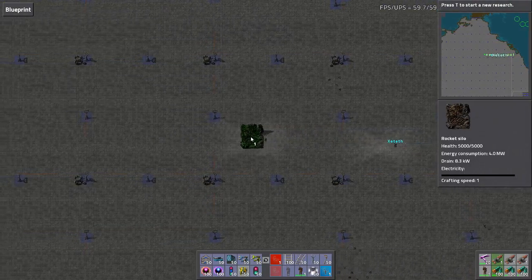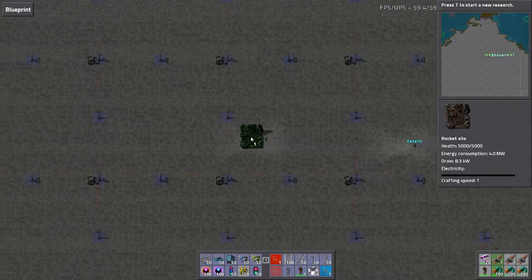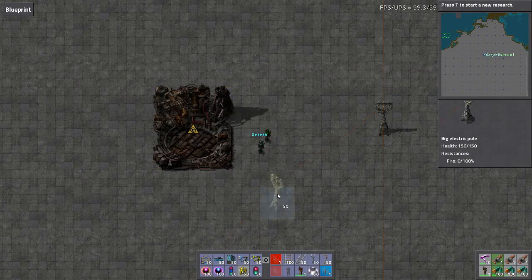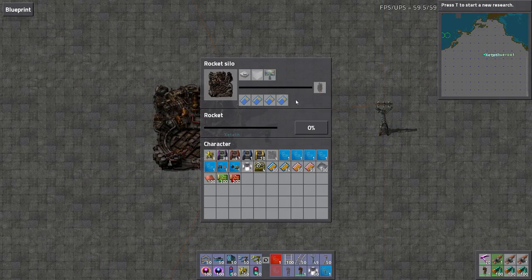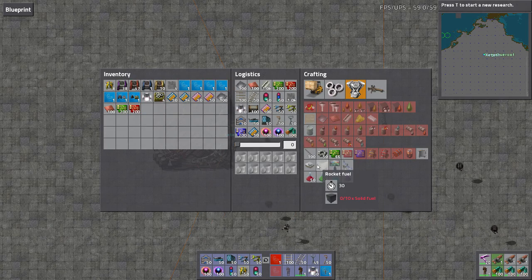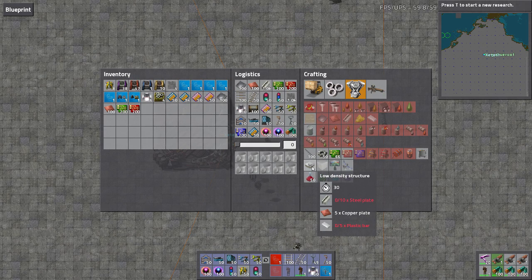So what I was thinking is placing the rocket silo somewhere around here. To do one percent progress in the silo you need 10 of each component. To get to 100%, I believe it's a 1% per round, so basically we need 100 of each. If we wanted to launch one rocket every minute, we need 100 rocket fuel coming out every minute and 100 low-density structures every minute.